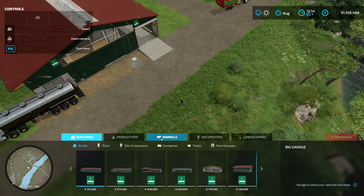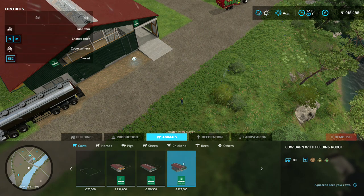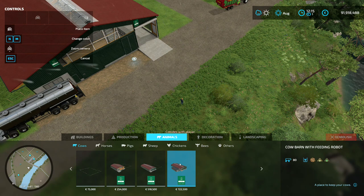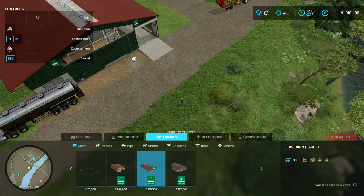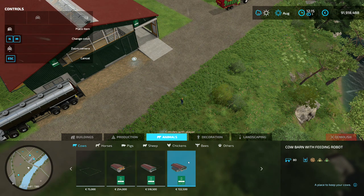So you go to construction, click animals, cows, and then select the last one — it says barn with feeding robot. It fits the same amount of cows as the other large barn, but this one has the feeding robot, so that's what makes it so special and expensive.